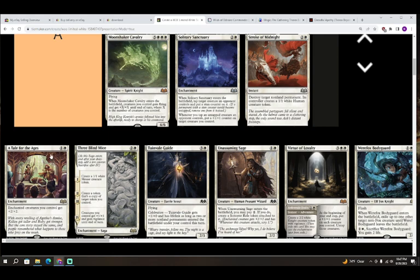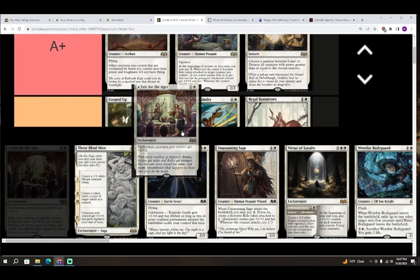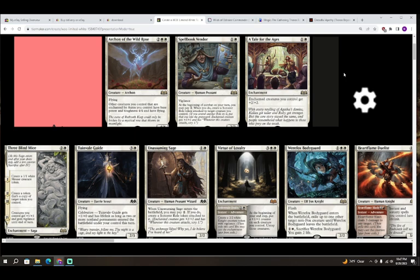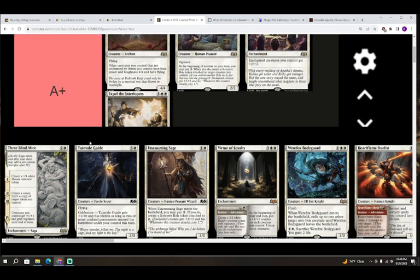Next up we have A Tale for the Ages — one colorless and white for an enchantment. Enchanted creatures you control get plus two plus two. In all honesty, this card is probably going to be really good. If you somehow don't make a single role token in your limited deck the card will be bad, but there's no way you'd almost have to try to dodge all of those cards. Even though it seems silly, I'm going to give it an A plus — all you have to do is find cards that say roles or grab one of the few auras. A plus for A Tale for the Ages.